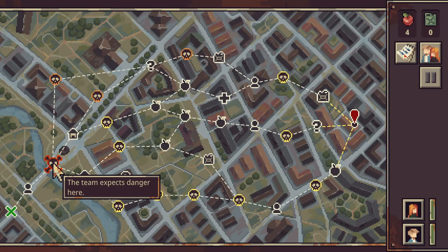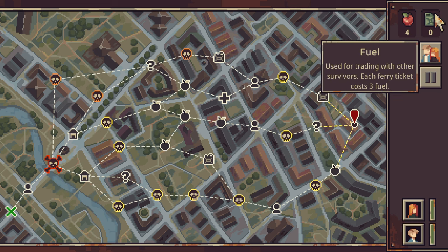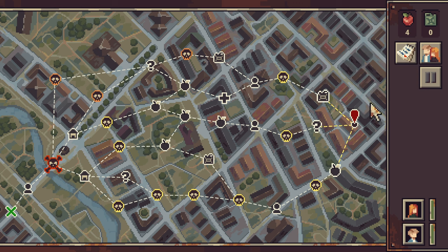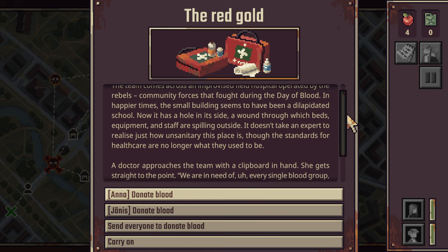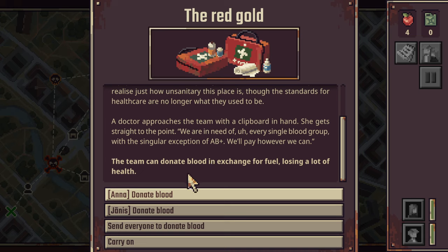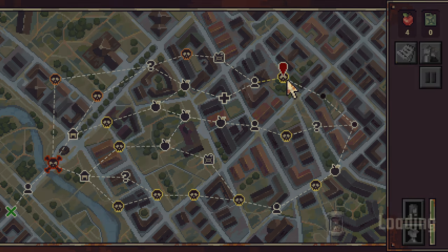The team expects danger here. Looks like we are out on an actual run. Team expects to find fuel, used for trading with other survivors. Each ferry ticket costs three fuel. I have some food. Let's move up for some fuel. The team comes across an improvised field hospital operated by the rebels - community forces that fought during the day of blood. The team can donate blood in exchange for fuel, losing a lot of health. I'm not going to do that right now before I've even done anything.